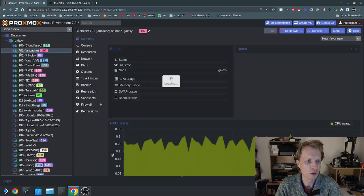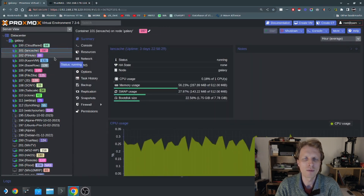When I started setting up LanCache inside my main Proxmox server, I actually already have a LanCache running under ID 101, with about 600 plus gigabytes of data pre-cached. I've been using this for quite a while — it's been up for almost four days. I'm just going to guide you and give you a demo of how I got this all set up.